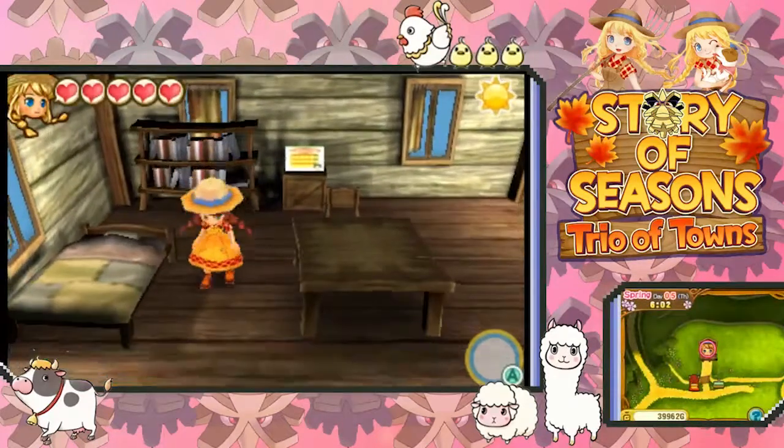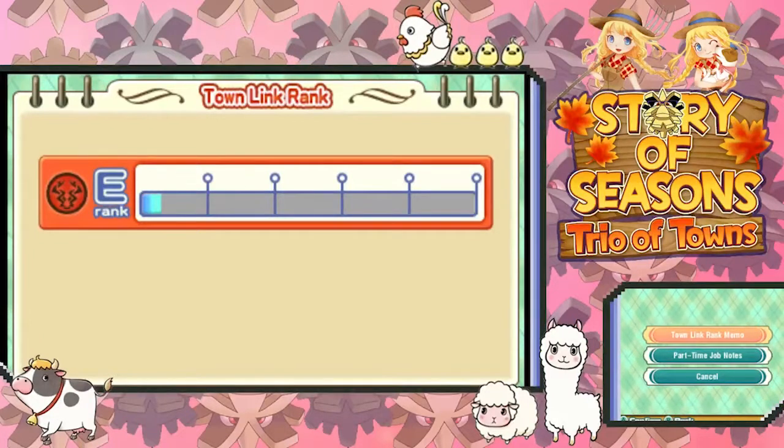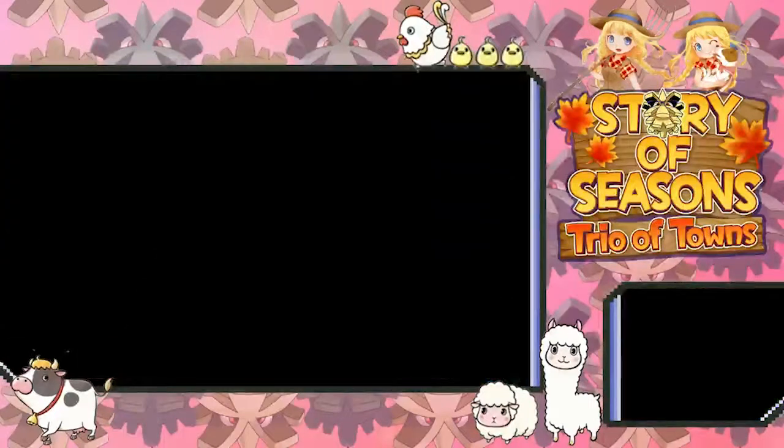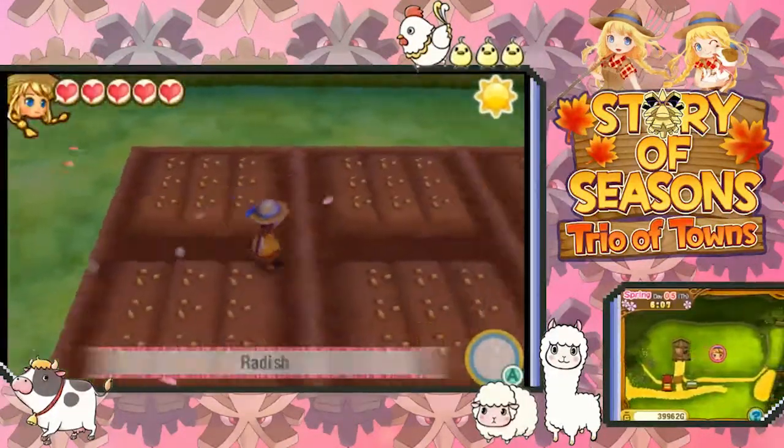We received 150 gold. And we are going to check out that town link rank menu. So we have the town link rank and we have the part-time job notes. We'll also end up with farming tips at some point shortly. Right now we can see that we're already doing pretty good for Weston. We're a little bit closer to getting that E rank up to a D rank. Talking to people and pressing that L button is one way to raise the ranks!